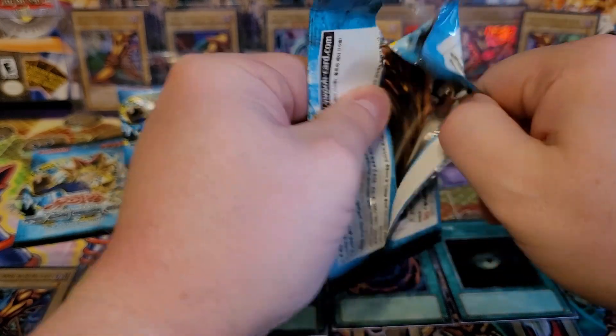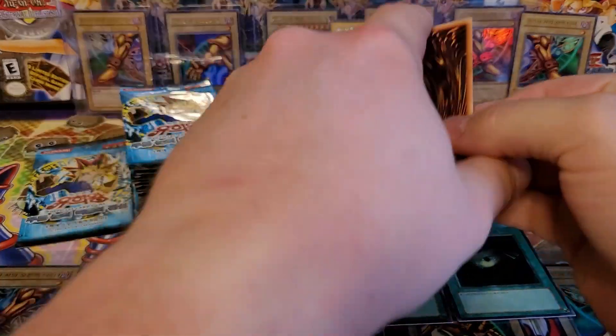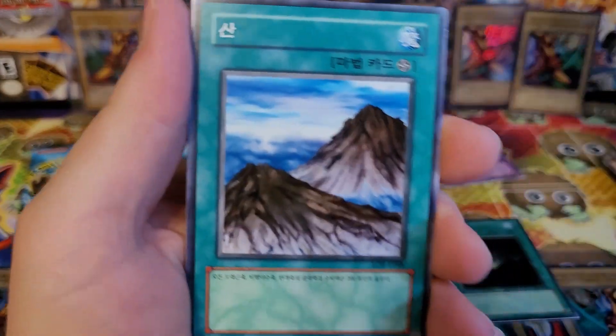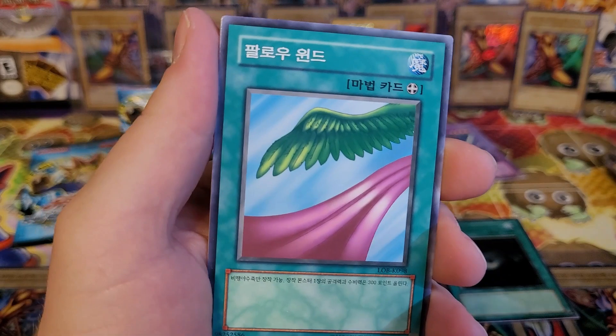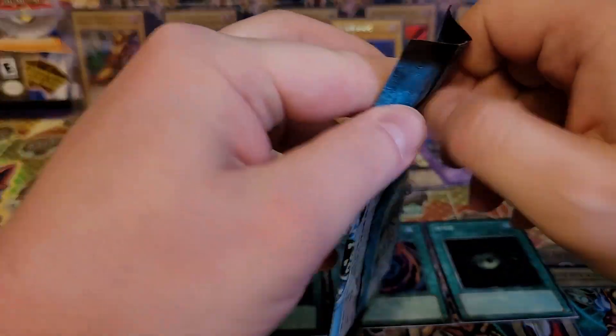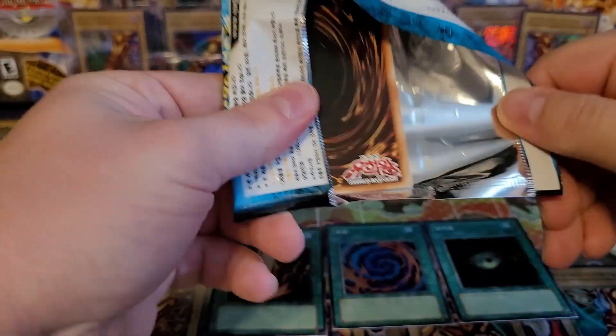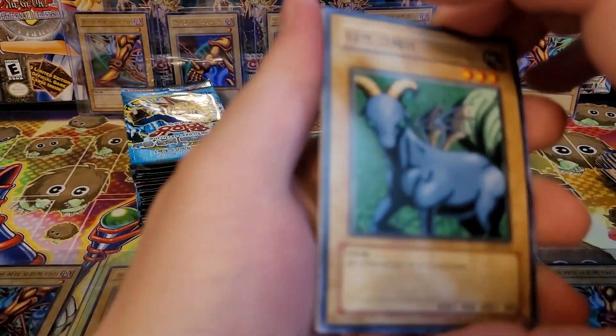Let's see it happen, guys! Mammoth Graveyard, Mountain, Ray and Temperature, Follow Wind, and Kumutoko the Spider — nobody knows about. 1,400 defense, three stars, 700 attack — kind of terrible, but honestly one of the better defenses in this set with all the vanilla monsters. The Old Dark Ray, Umi, Mystical Sheep number two, Skull Redbird, and Luarvis.